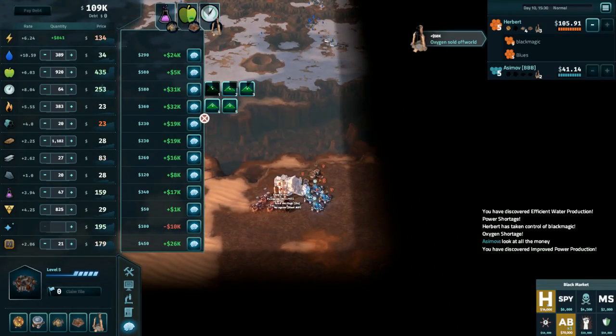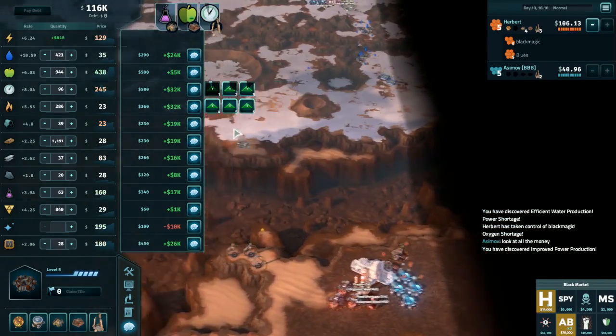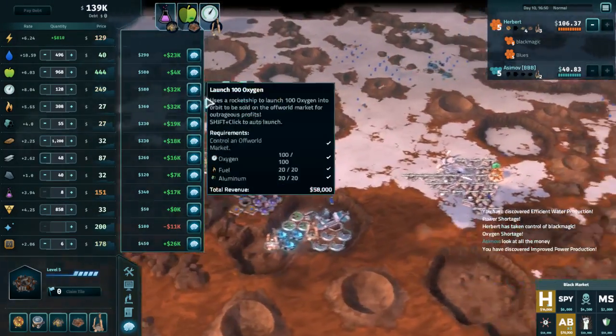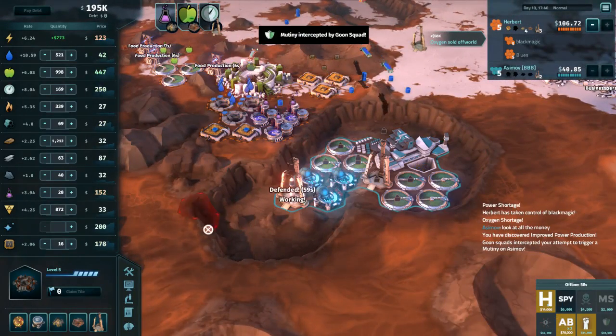Just get a few of these started. Fuel is cheap because we have so much of it right now, so that makes sense to kind of launch in the moment. That's plenty of launches queued for the time being. Let's actually grab a Mutiny this time like we intended.